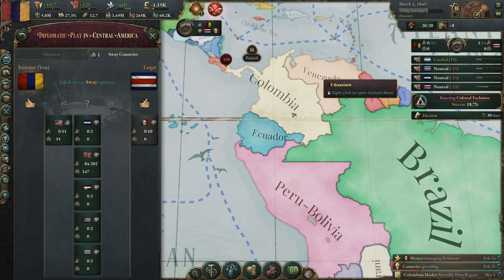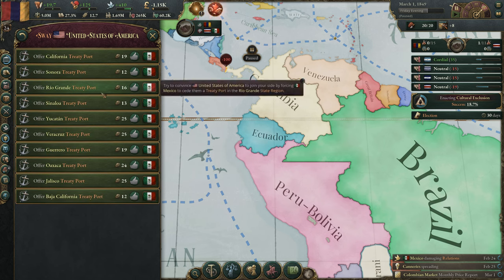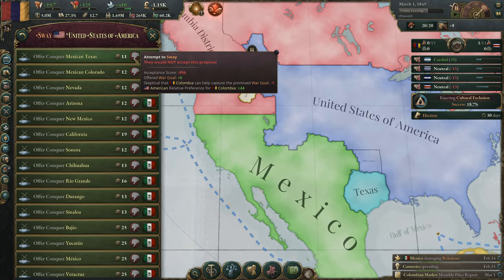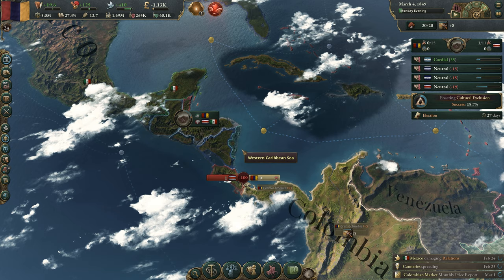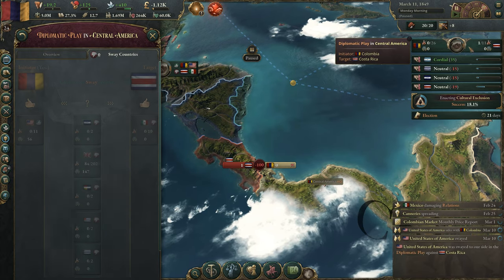Wars and diplomatic plays have three stages. The first one is where literally nothing happens. The second is the diplomatic phase where you can call in other nations to assist you if you give them certain buffs. Going into America, we can get them to join us by giving them a treaty port in Mexico, an open market, or an obligation. They don't want Texas apparently, so instead we just promise them we will open the market of Mexico — free trade laws. It does nothing for me, but it means America will join me in this battle. And there we go — America has sided with us in the war to take over Costa Rica.